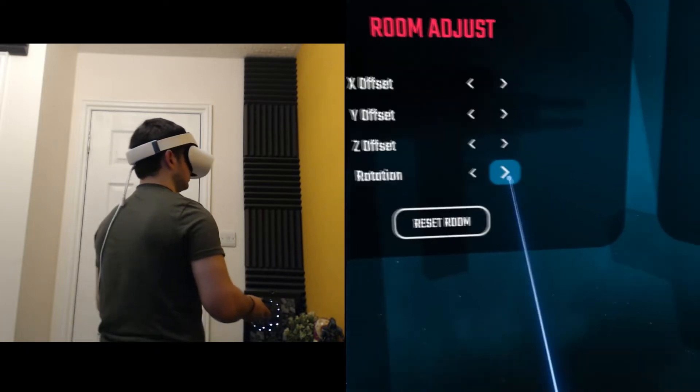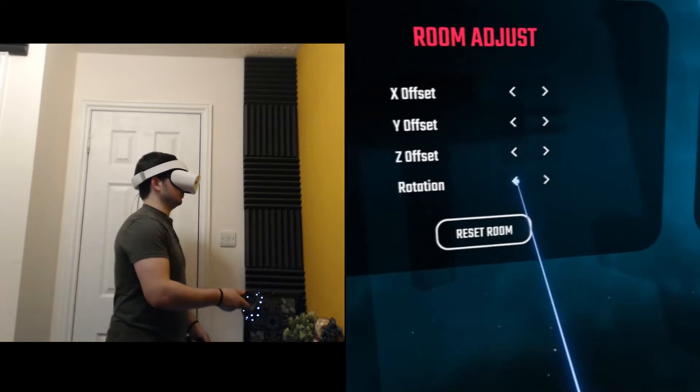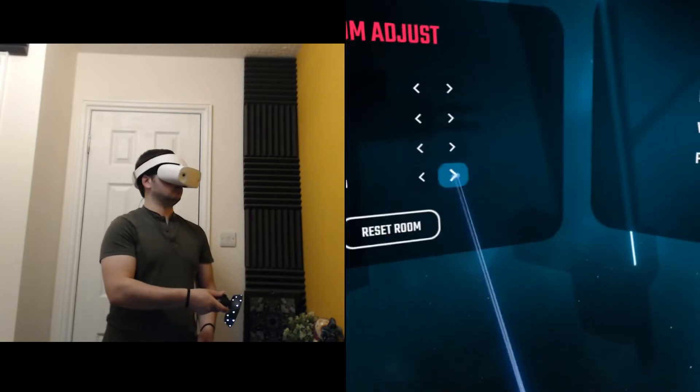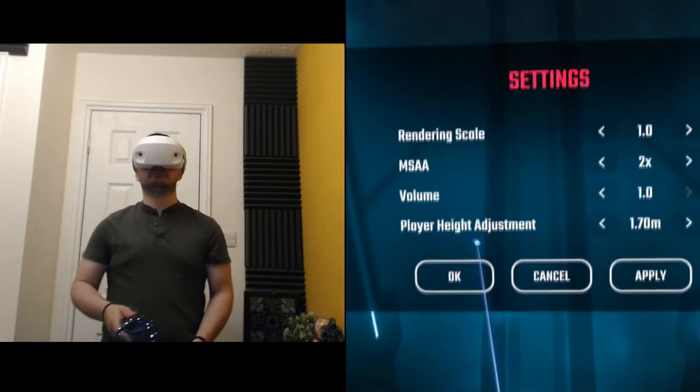The bottom option allows you to rotate the world to point in the direction you want it to. But there's a catch — the button you need to click runs away from you when you do this. Much like that no button on the super legit popups that tell you your PC is infected and ask if you want to run a virus scanner.